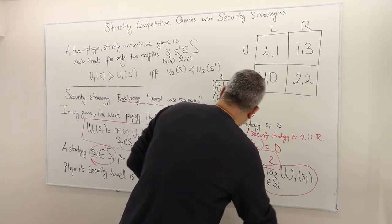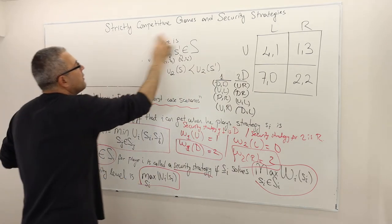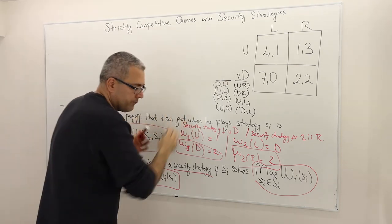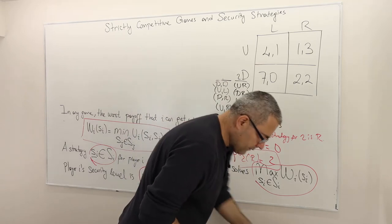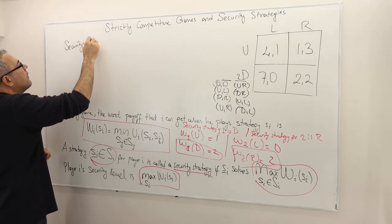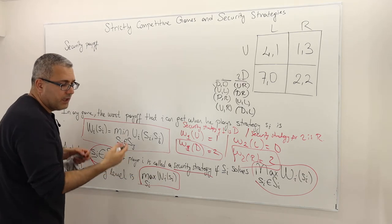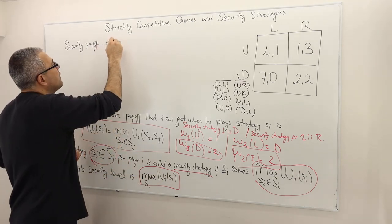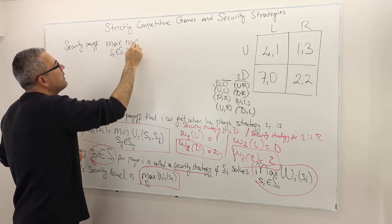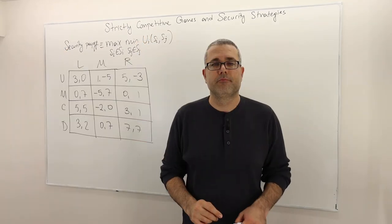Sometimes instead of writing max W_i(S_i), we denote the security payoff as: max_{S_i in S_i} min_{S_j in S_j} U_i(S_i, S_j).